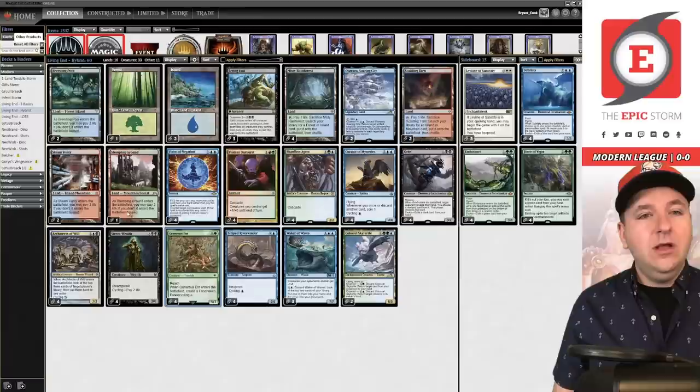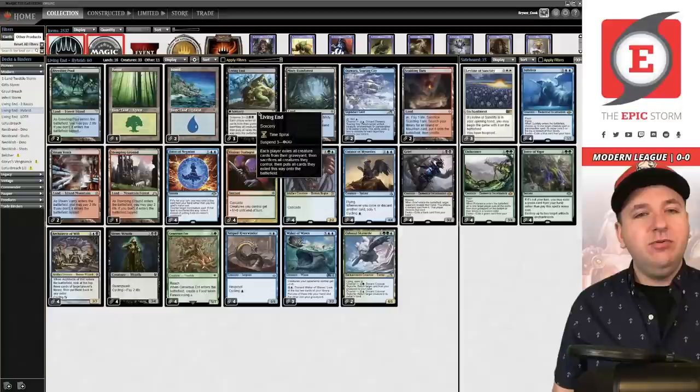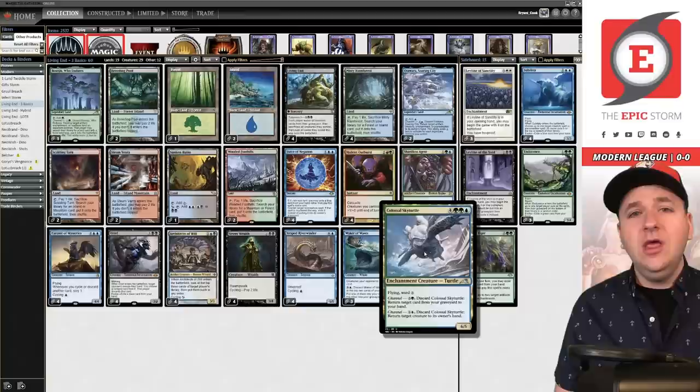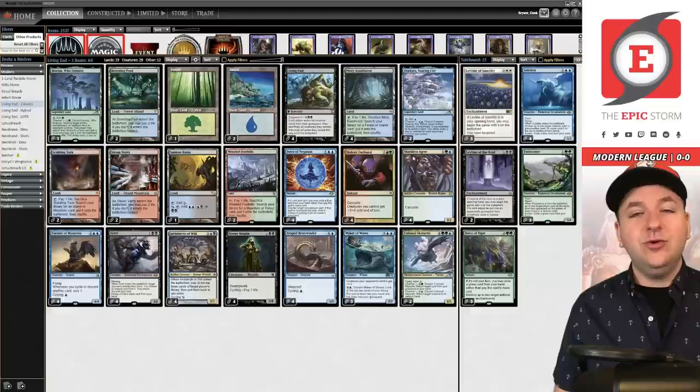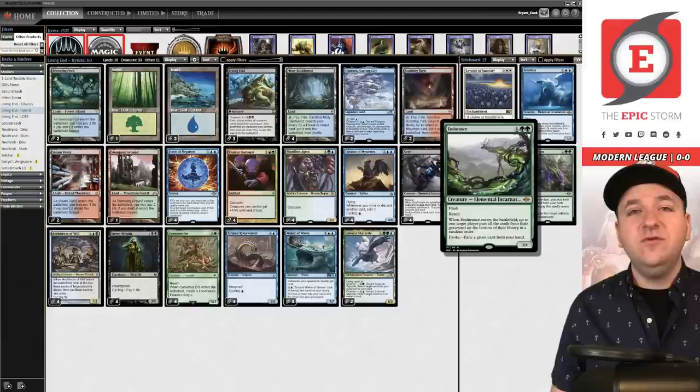To add Generous Ent we cut three lands — this list has 16 lands versus 19 before — and we cut the fourth Living End. I played this list in a league and got smoked. Traditionally, before this three-basic list, people played Brazen Borrower and one main-deck Subtlety, so it was just eight green cards supporting Force of Vigor and Endurance. But this new list has 14 green cards, which means you're allowed to play more copies of Force of Vigor and Endurance since you can reliably cast them for free — a huge upgrade.